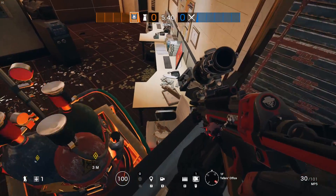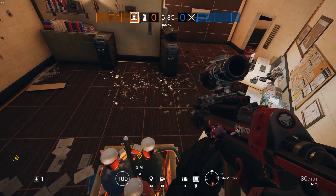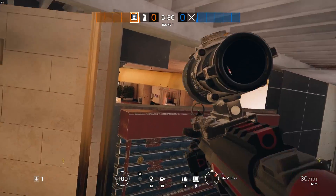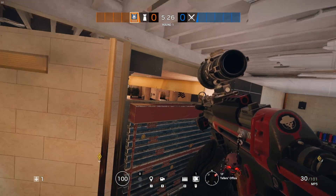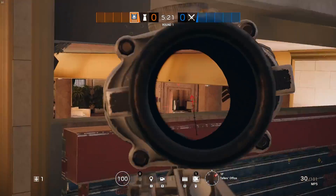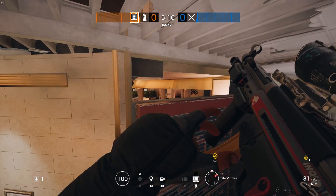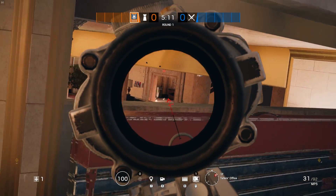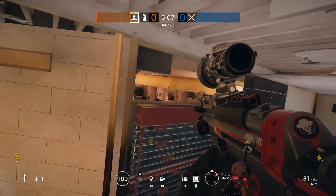Depending on where on the bomb you are, you get different cover angles. I'd recommend being on the back end, but as you can see you can slide off it, so it is a little bit difficult. I've been practicing getting up on this bomb for quite a while today, spending a good few minutes on it. Personally I think it's a really great spot, especially for defense on this bomb site. You get this ATM lobby where you can spray in on people, and if you lean a bit left you've got less exposure and a great little view in.